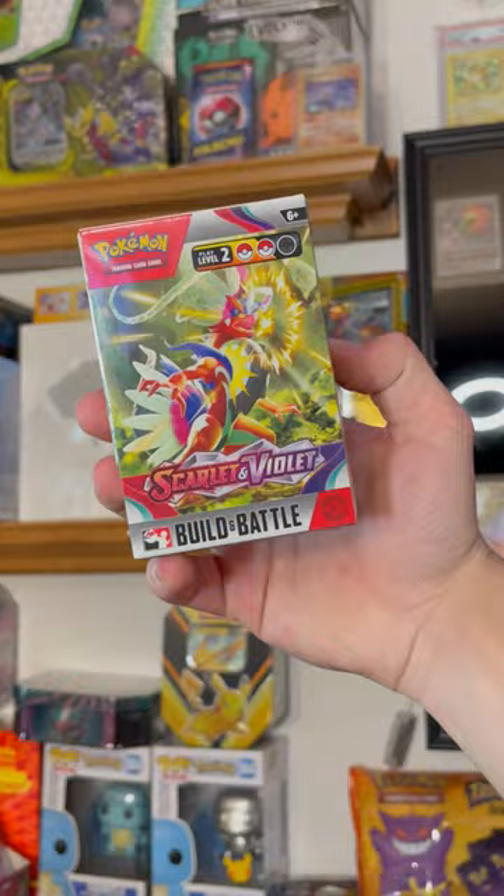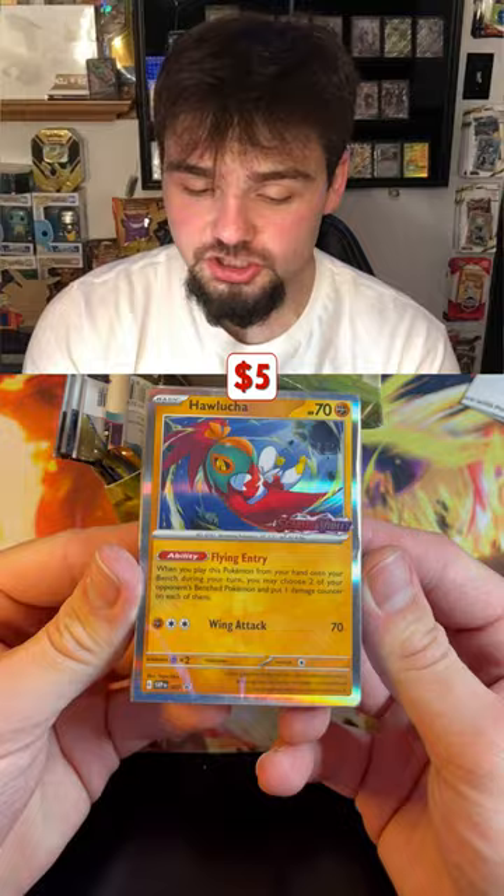Today we're finally opening up the Scarlet and Violet Building Battle Box. I'm gonna show you everything that comes inside. It comes with the set list and a pre-release promo card — Hot Lucha, a Scarlet and Violet promo card.